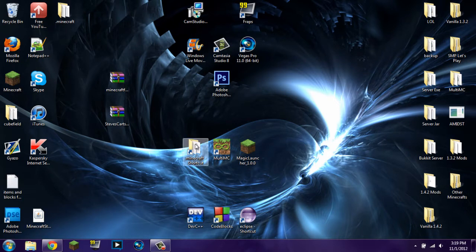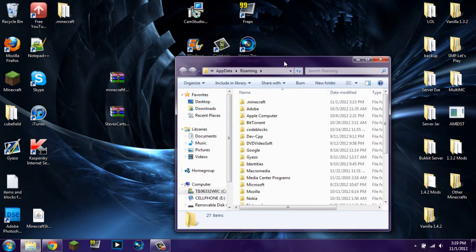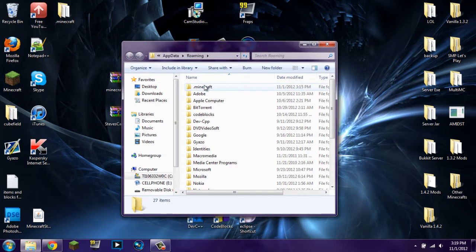Let's go ahead and get started. First things first, we're going to install it using the regular .Minecraft shortcut. If you don't already have a shortcut on your desktop, what you have to do is go to your start menu and type %appdata%. This will take you to your roaming folder, and here is where you can find your .Minecraft folder.